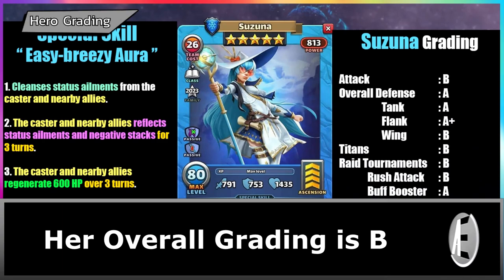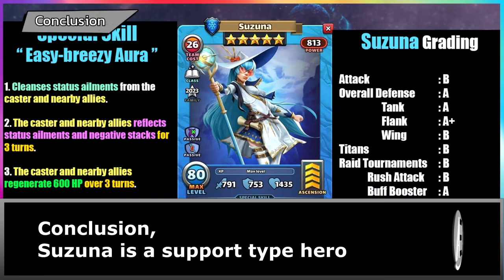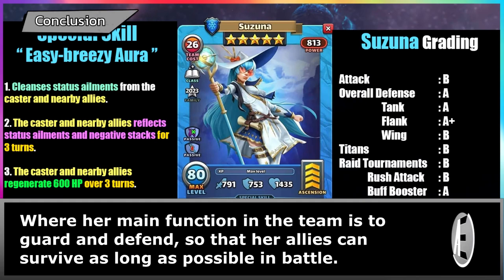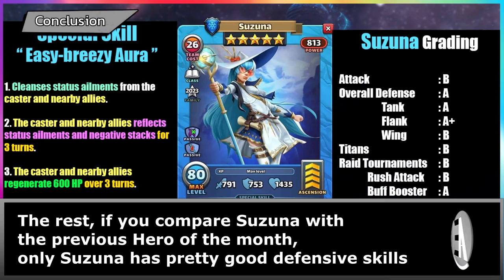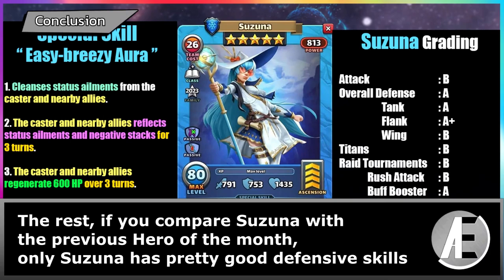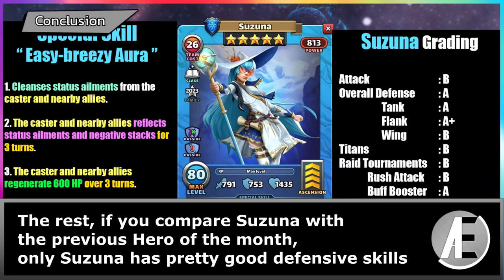Her overall grading is B. Suzuna is a support type hero where her main function in the team is to guard and defend so that her allies can survive as long as possible in battle. One thing that is lacking from her is the scope of her skills, which can only be applied to nearby allies. Compared to previous heroes of the month, only Suzuna has pretty good defensive skills. If you need a hero that is durable enough during battle, then Suzuna might be a pretty good option.